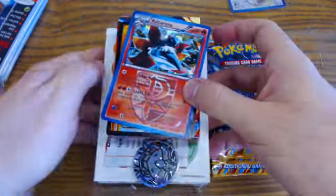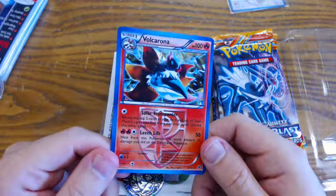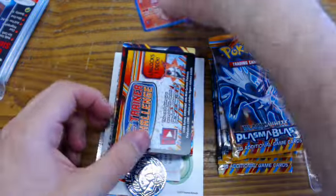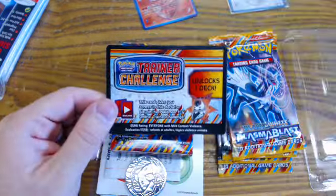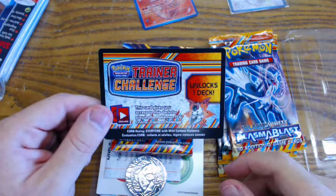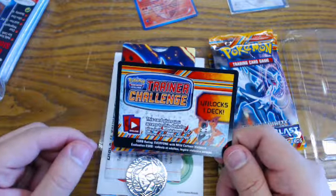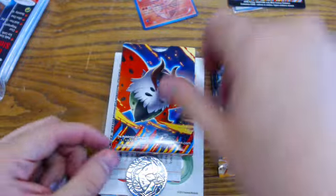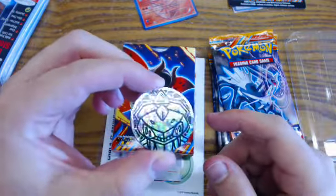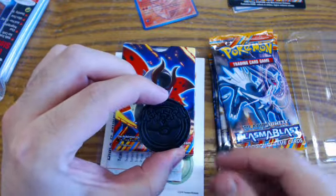First we start with our Volcarona, which is a special Holofoil card, and that's the 60th card in our deck. We also have our Trainer Challenge card, which unlocks one of these decks on the Pokemon Trading Card Game Online, which you can find at www.pokemontcg.com. We have our very special coin, which in this set features Genesect.